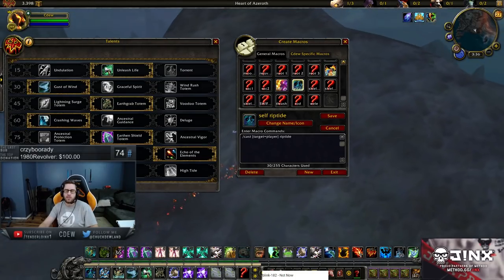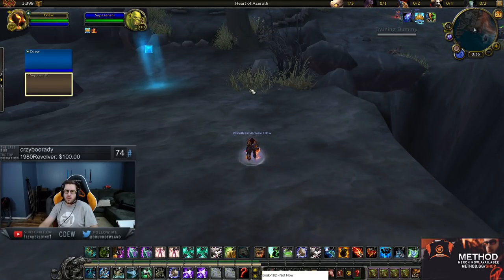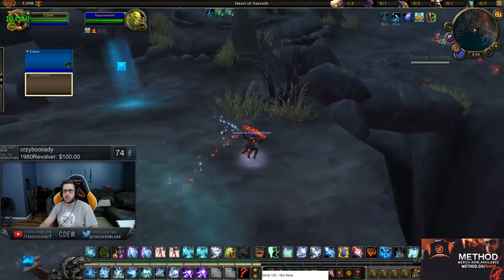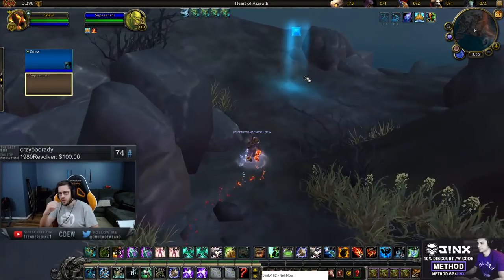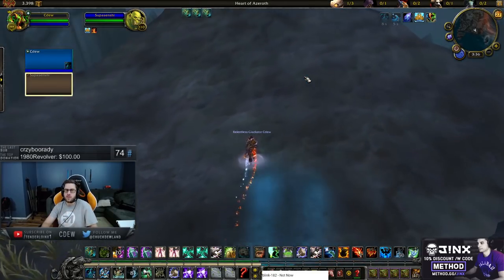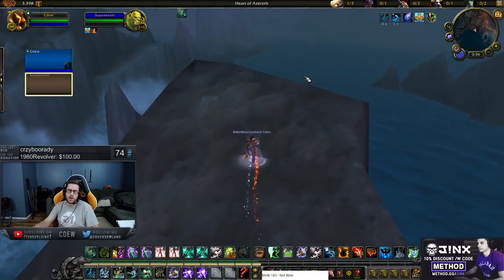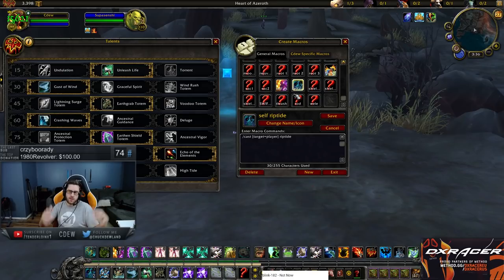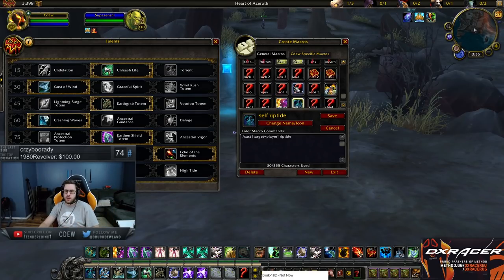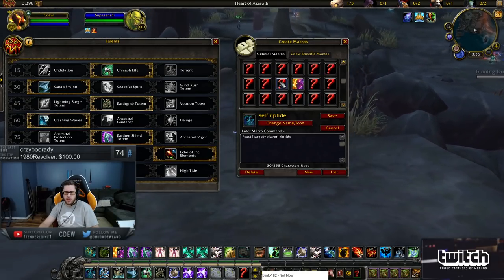Riptide self-cast — I'm just lazy. It's similar to the dispel macros: you're healing a bunch of people and you just get to Riptide yourself without changing targets. I have something like this on all my healers — Rejuvenation self on my Druid, Shield self on my Priest, Holy Shock self on my Paladin, so I don't have to switch targets. It's just something I've gotten used to over the years. That kind of wraps up all the Shaman-specific macros.